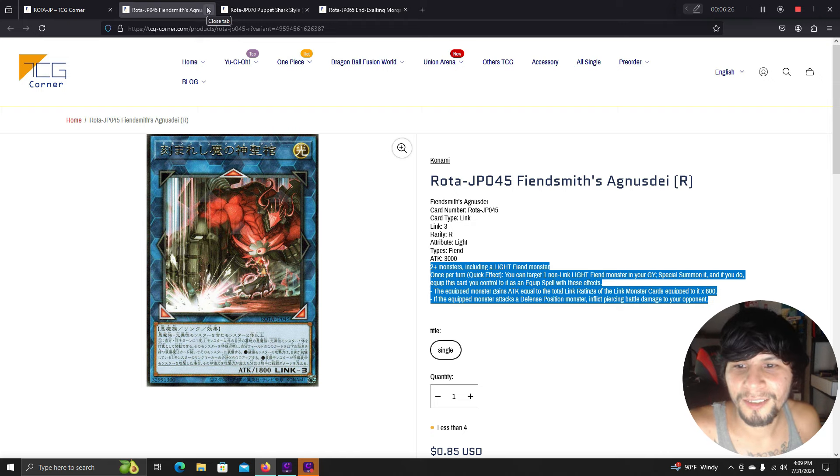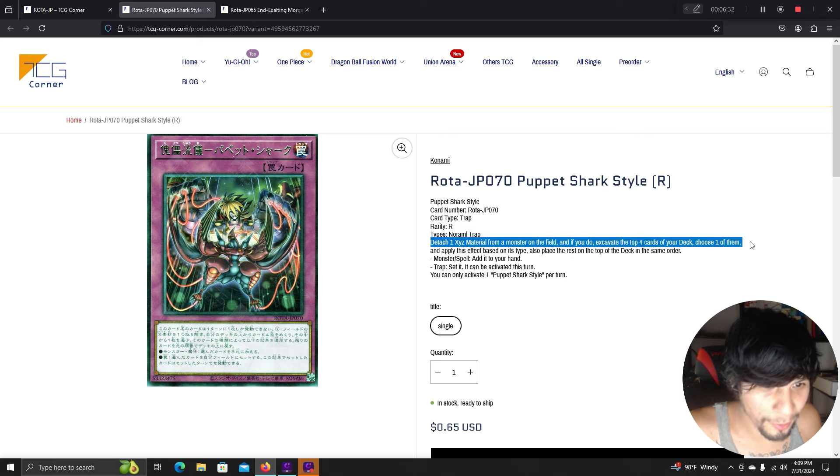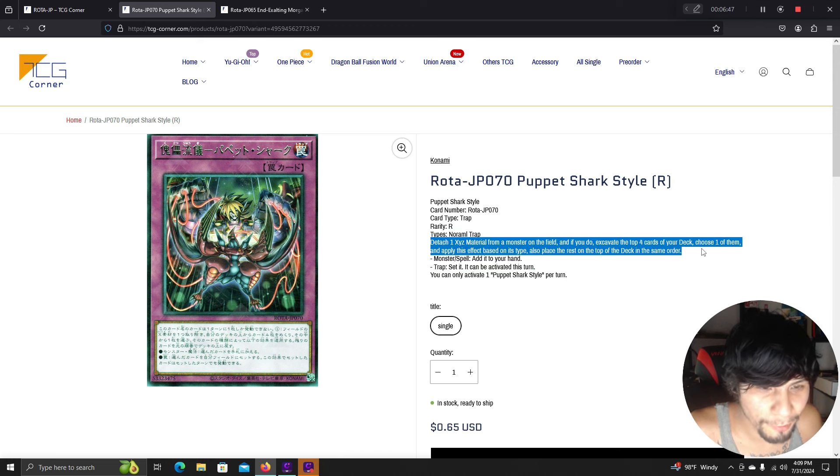If the equipped monster attacks your opponent's monster, it inflicts piercing battle damage. Puppet Shark Style: detach one material from a monster on the field, then excavate the top four cards of your deck, choose one and apply effects based on its type: monster or spell — add it to your hand; trap — set it but it can only be activated this turn.